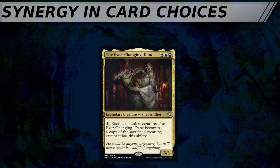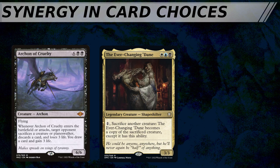This gets trickier when we move out of simple examples, but let's look at one of the new Dominaria United legends. The Ever-Changing Dane is a 3-mana 3/3 in Esper colors with an activated ability of 1, sacrifice another creature — the Ever-Changing Dane becomes a copy of the sacrificed creature except it has this ability. This suggests a number of different deck types, different from the typical clones deck where you're getting value off ETBs. Instead, we could use the Dane as a form of pseudo-haste to get attack triggers or combat damage trigger effects more quickly. Why not sacrifice the Archon of Cruelty to the Dane, get its attack trigger and ETB on the same turn?